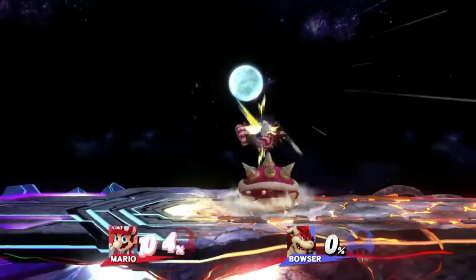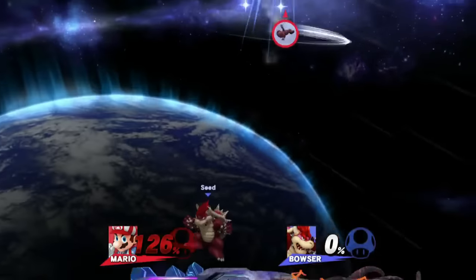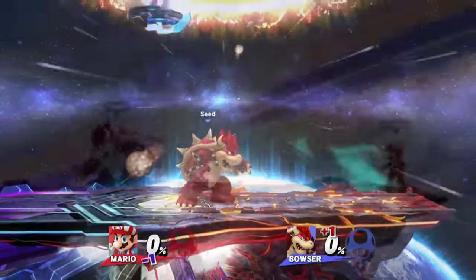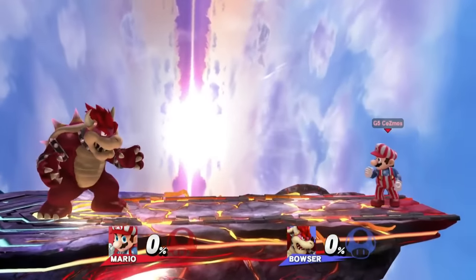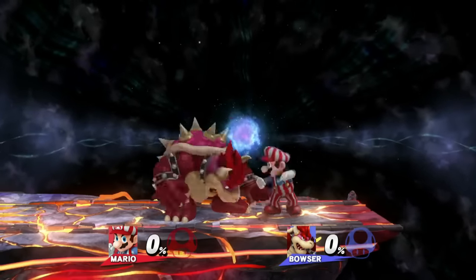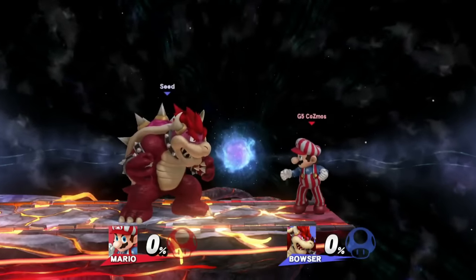Pivot Grabs are a mechanic that originated in Melee and have remained a strong part of the metagame throughout Brawl into Smash 4. A Pivot Grab is a grab performed while reversing the direction of a dash. Pivot Grabs are often slightly slower to start than a standing or dash grab, but they have increased range and less cooldown.